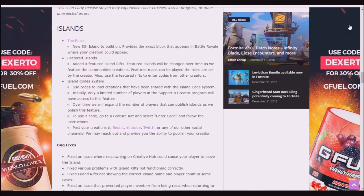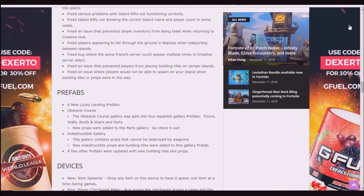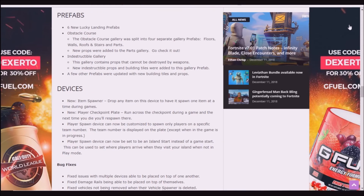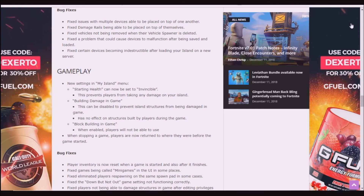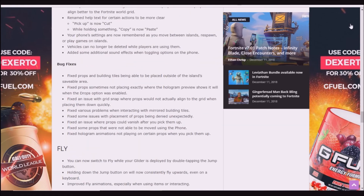In Creative mode they have added islands. The prefabs include six new Lucky Landing prefabs, an obstacle course, and devices. There's a new item spawner, new player checkpoint plate, and a new player spawn device that can now be customized to spawn only players on a specific team number. In gameplay settings, the island menu starting health can now be set as invincible.